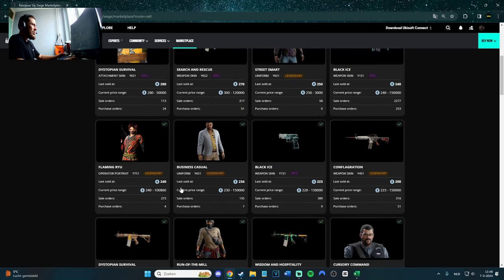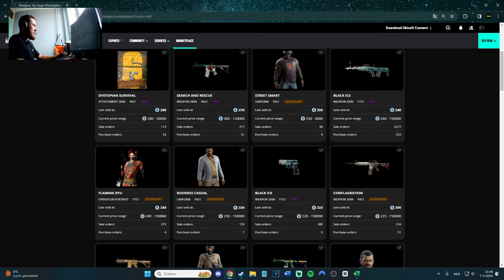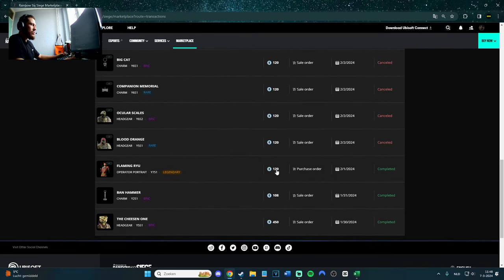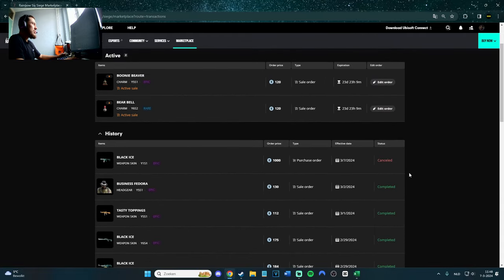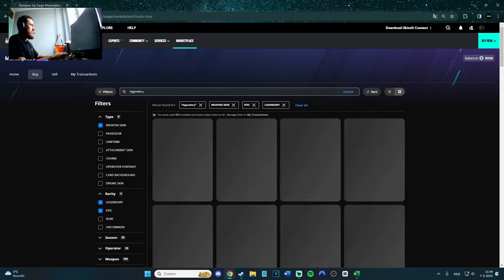This skin is pretty cool — it's 200, also legendary. If you're playing Frost a lot you can buy it and enjoy it. Also the pistol skin, Black Eyes, is 220. I actually bought this one recently for 240 — wait, no, I bought it for 120 and it's now 240. That's a good deal — doubled the price! I bought it on February 1st and it's now March 7th, so in one month it doubled. You can pretty much make a lot of credits — this is like the new CS:GO case opening.